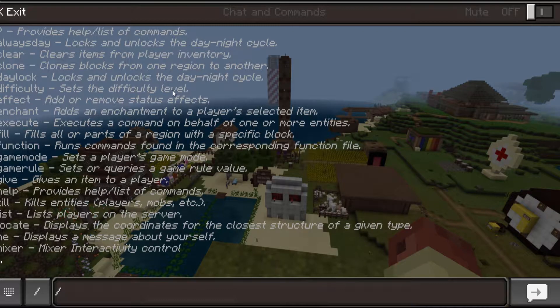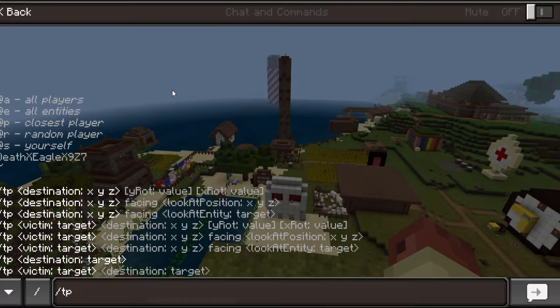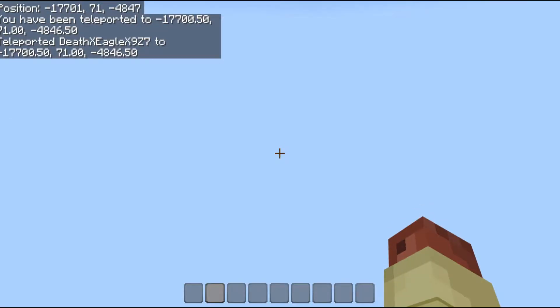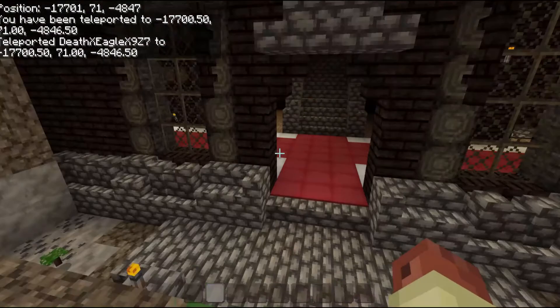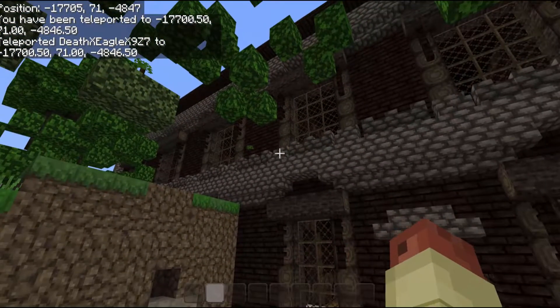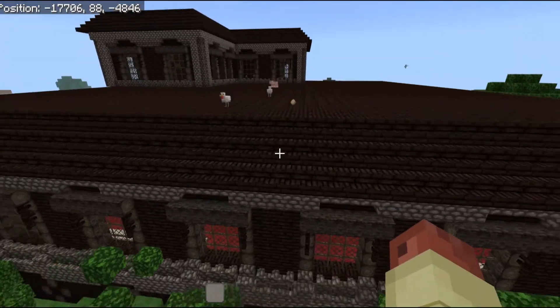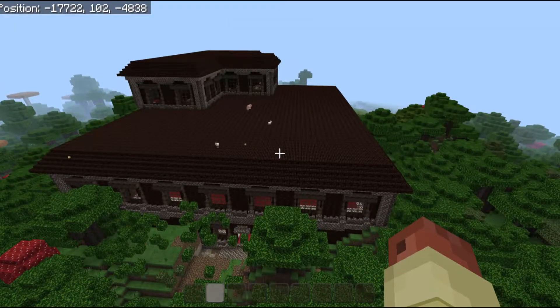I'm going to go ahead and TP there to show you guys because it's really far away — it's at negative 17, 77, negative 4847. I'm going to be building a realm gate to get here so we don't have to spend that long walking, but yes, we have found a haunted mansion for the realm.